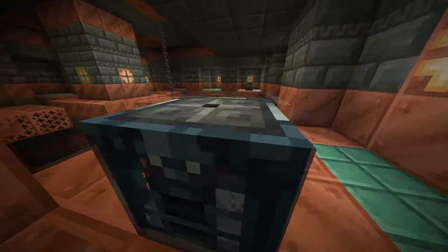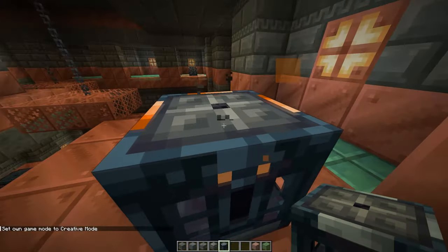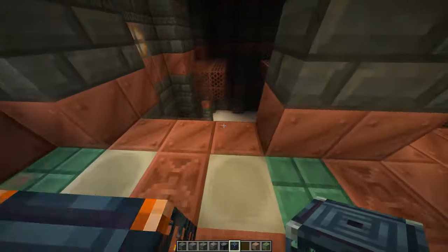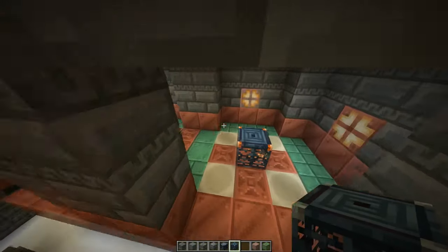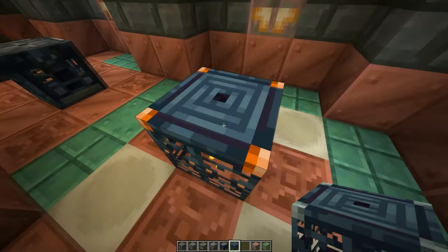This one is a loot one, this one is a vault. It's beautiful. And then this right here — this is a trial spawner, which is amazing. It's amazing for mapping, because this will also have a chance to give you something when you complete the trial.